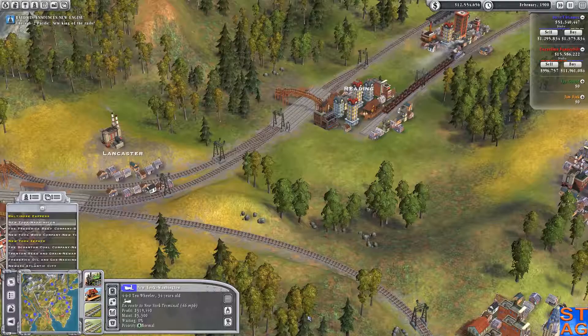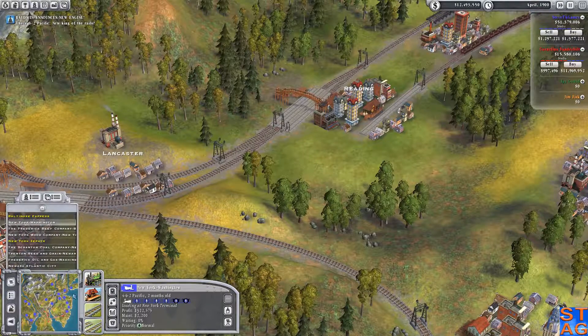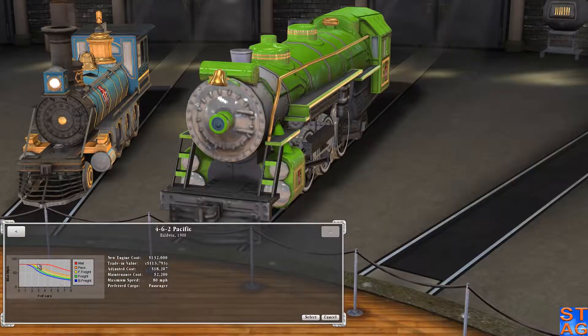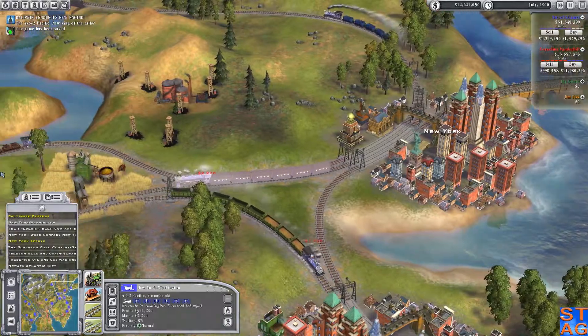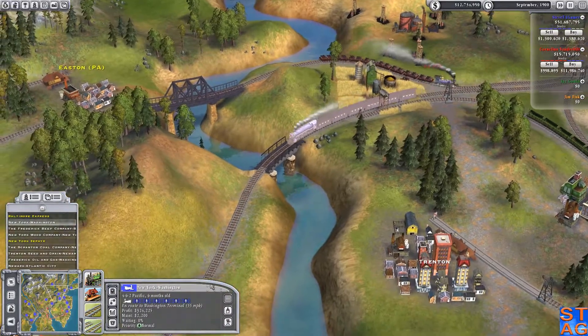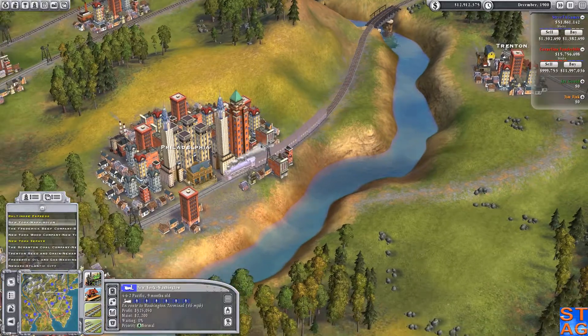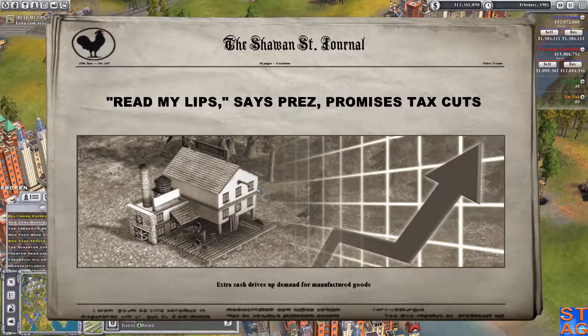Let's actually upgrade our New York to Washington train. I'm going to upgrade you to this guy because it can now go a hell of a lot faster. Going back into this line, you can see what the top speed is and how it falls off. Mail is very fast; passengers — once you get over three cars you start seeing the drop-off on max speed. Food freight, regular freight, and bulk freight are the three ratings you have here. Once he gets up to speed he's going 55.